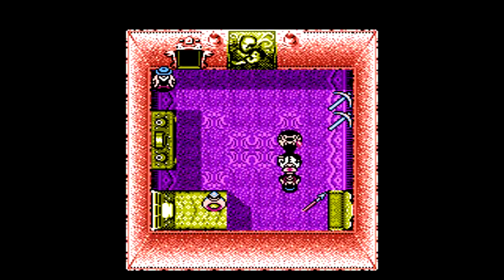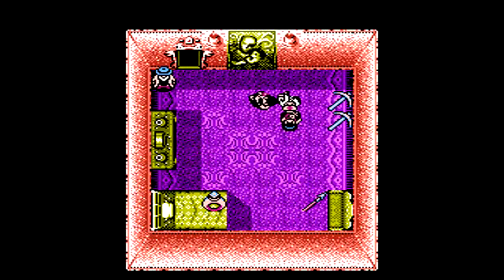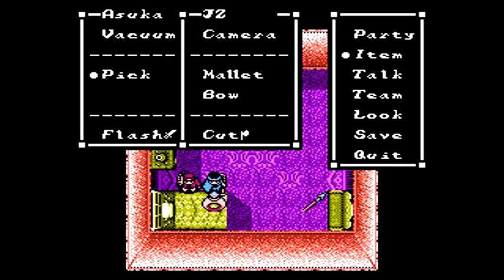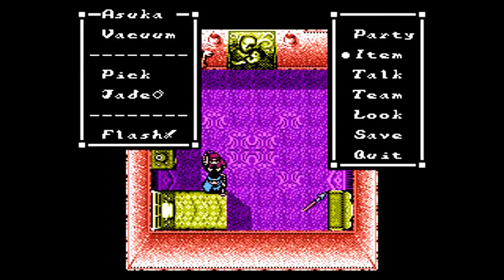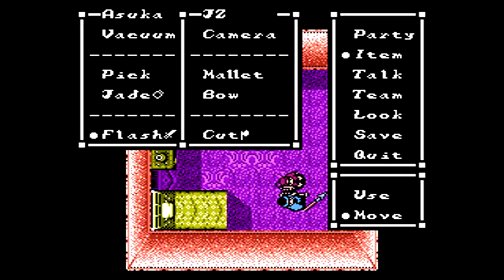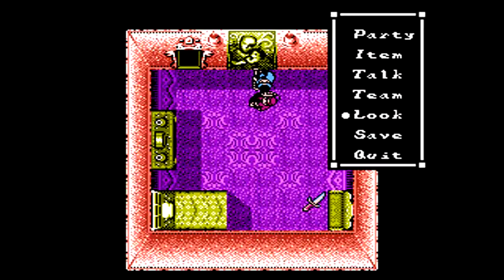Give me a drink of water — maybe that'll help. As you can see, there's a fresco. And there we go — I switched out people. Take the Jade Ring, we're going to need it. Take a look at this fresco while we're at it. Let's give this spirit to Asuka — she's lacking in the attack department.